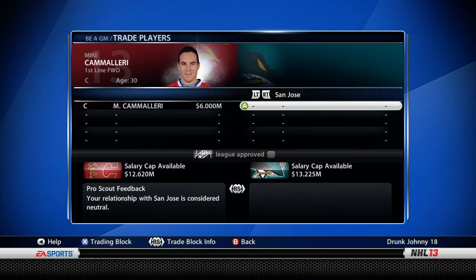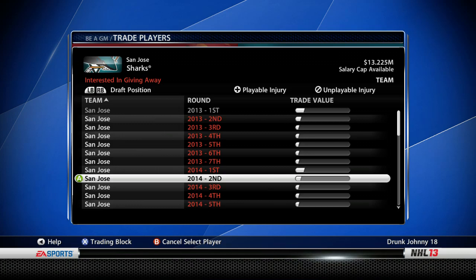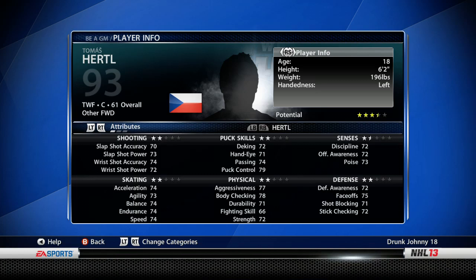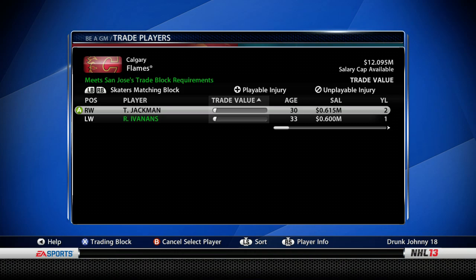Going to San Jose — I want their first-round picks for the next two years and I want a skater. They're willing to give away this Hurtl guy — three and a half stars — I'll take him. So the offer is two first-round picks and Hurtl for Mike Camilleri. It's league approved from a salary standpoint. Let's see what San Jose says.